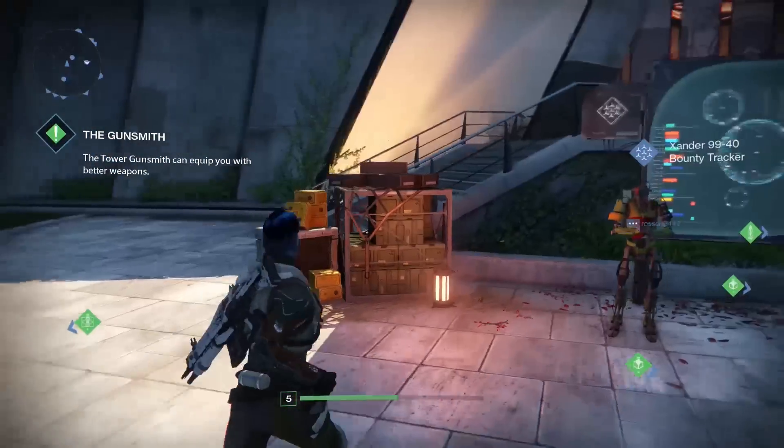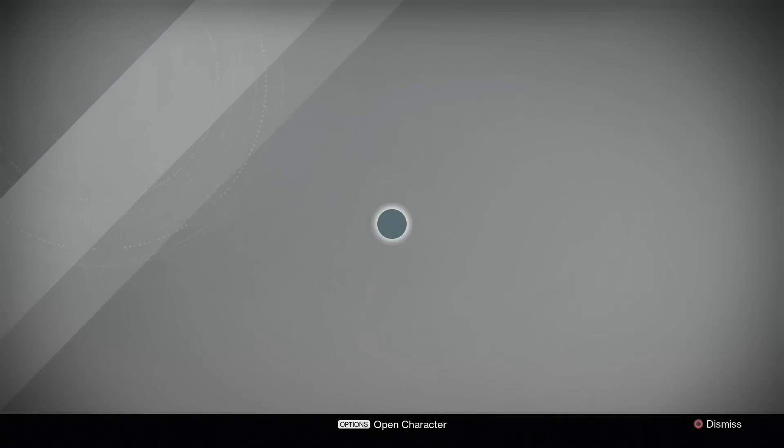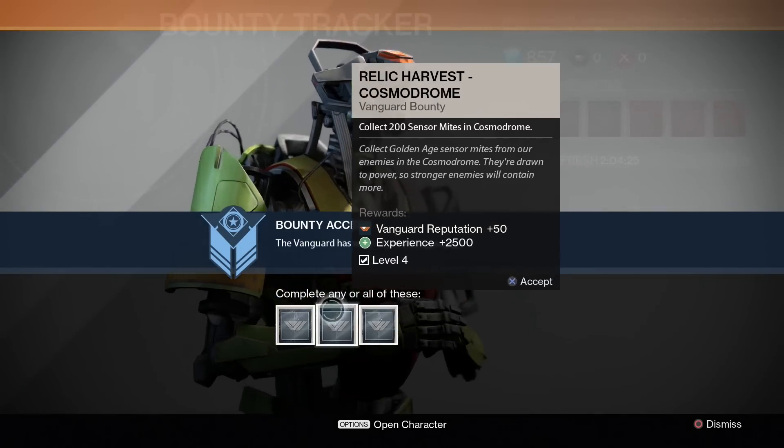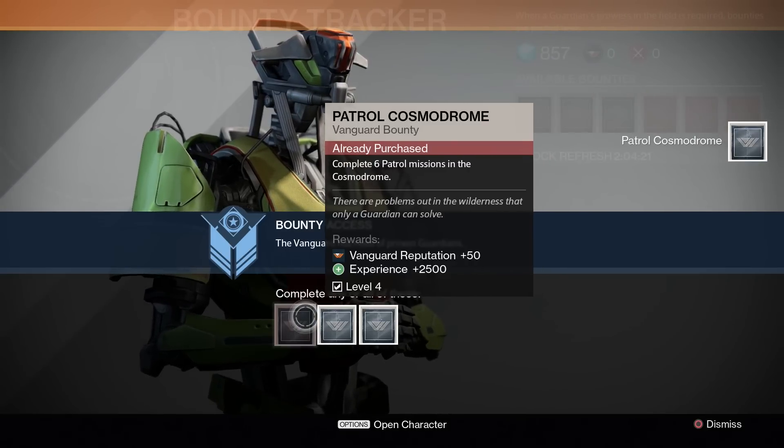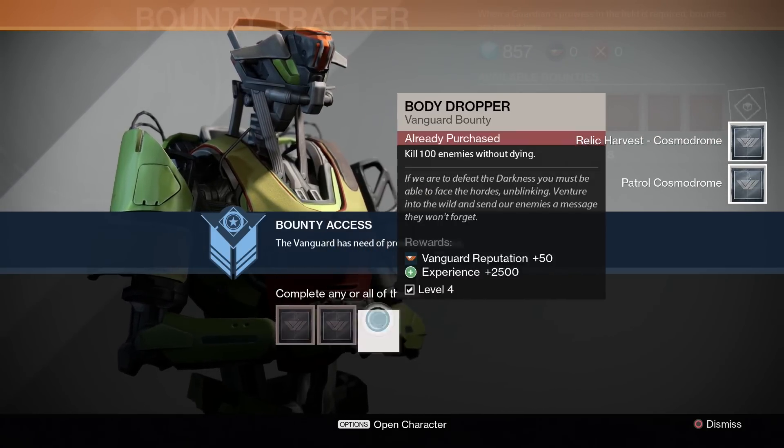Go to the tower's bounty tracker for bounty missions, which gives rewards of experience and reputation. These missions are repeatable but have a cooldown. Also make sure to equip the gear you want to level when you hand in your bounties.